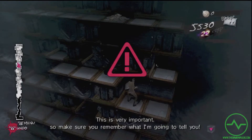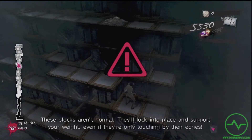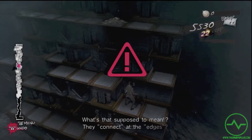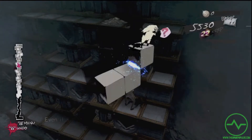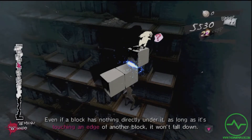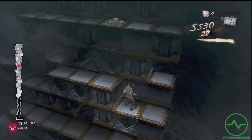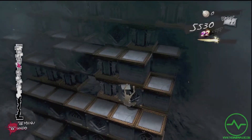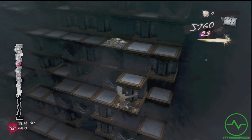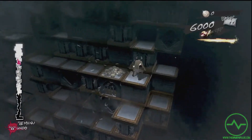This is very important, so make sure you remember what I'm going to tell you. These blocks aren't normal. They'll lock into place and support your weight, even if they're only touching by their edges. Even if a block has nothing directly under it, as long as it's touching an edge of another block, it won't fall down. The edges glow bluish-white when making a connection.